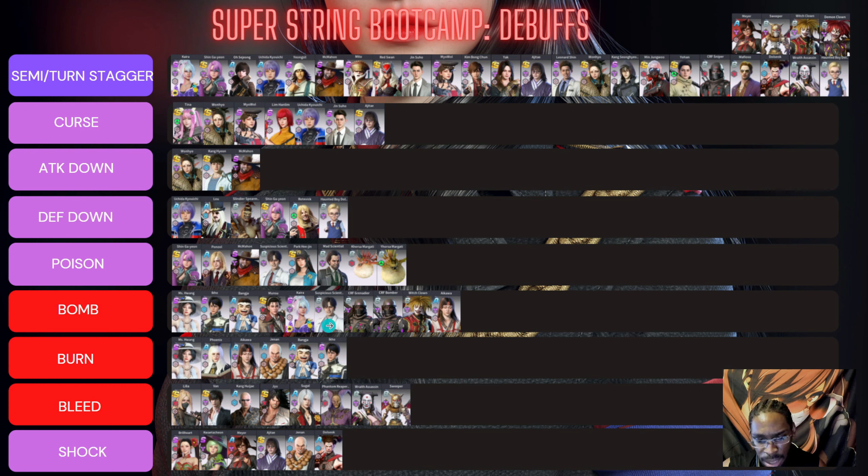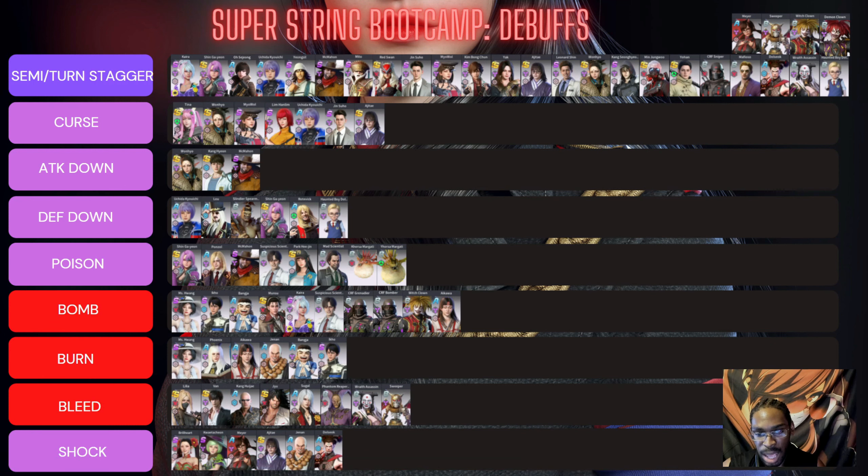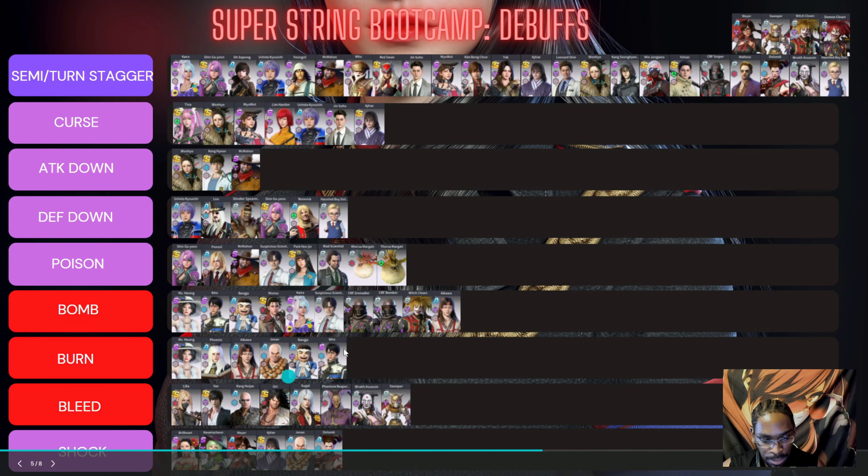Bombs are stackable in this game, so you can really stack a lot on somebody — that would hurt a lot. I might do a video on an all-bomb team comp in a challenge video. You also have burn, bleed — keep in mind some units do more damage based on bleed, like Lilyar and Yamaha — and then the units that can shock at the bottom.